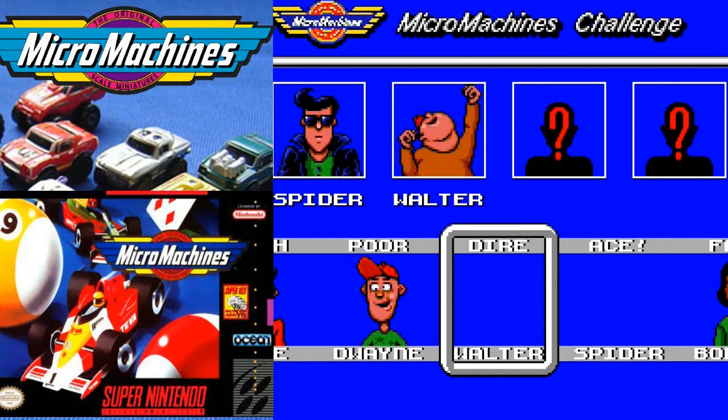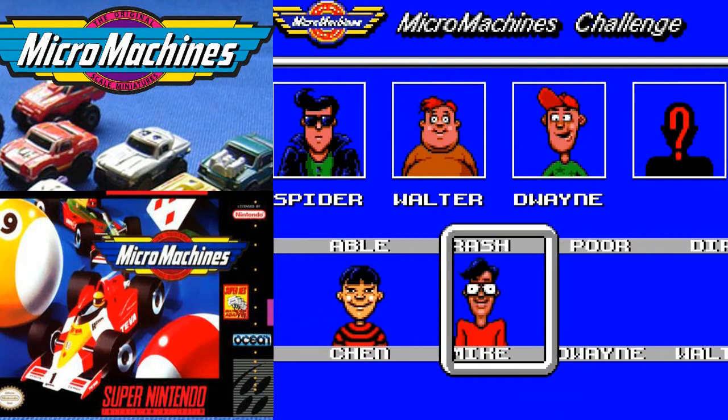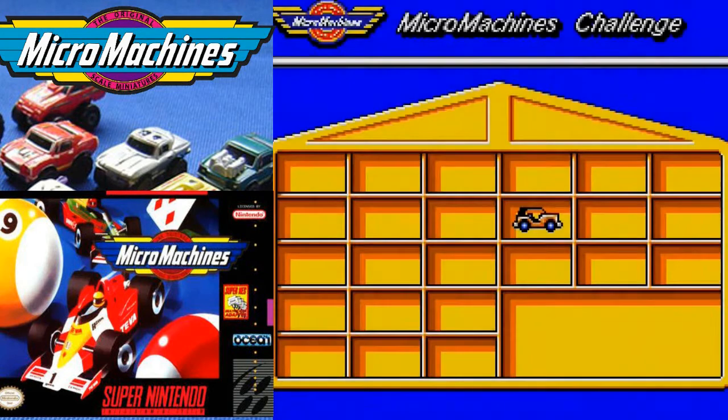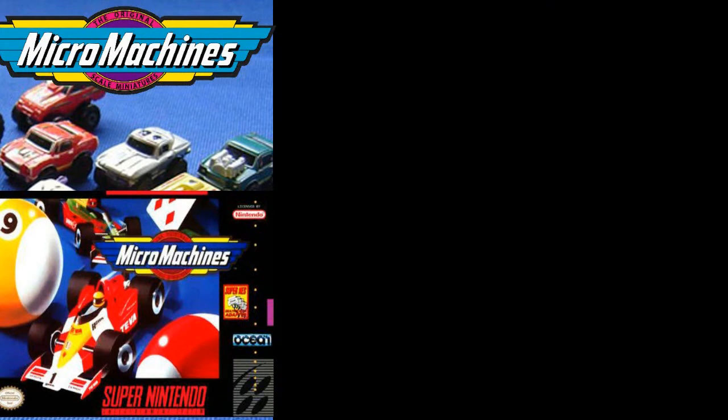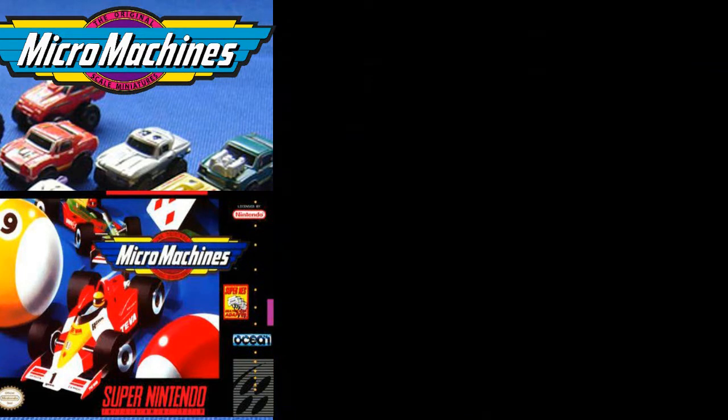We can choose who we want to race against and what's great is that each racer has a rating - some are poor, some are really good, some are slick, some are crazy. You can have all the best racers to race against straight away, and if you're victorious you can eliminate them and then have the not-so-good racers in the later races. There's a really cool element of strategy here. We're going to get straight into it now with brake fast bends.